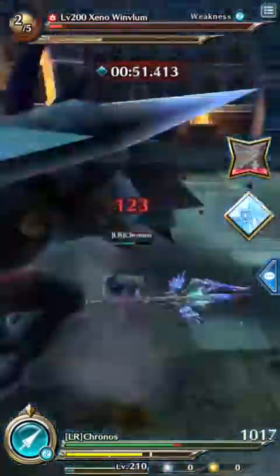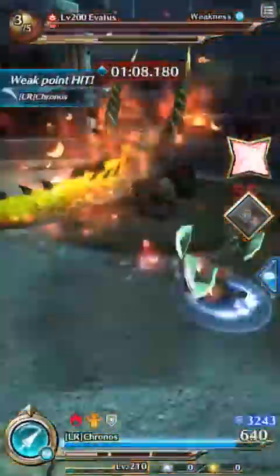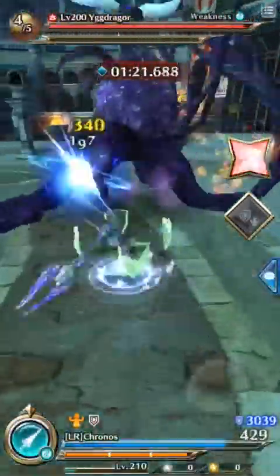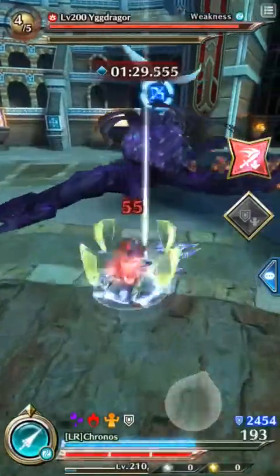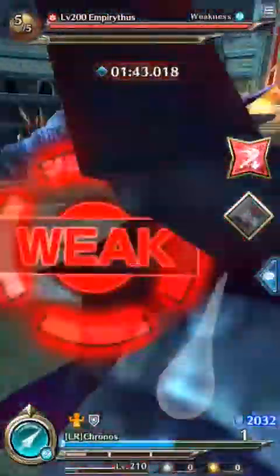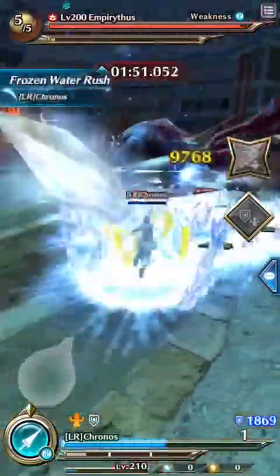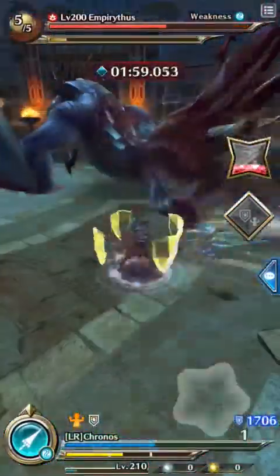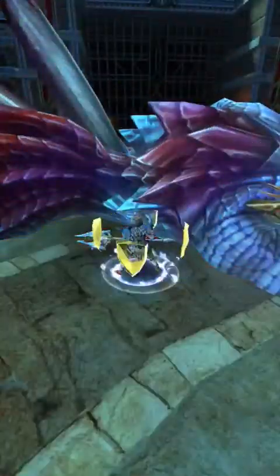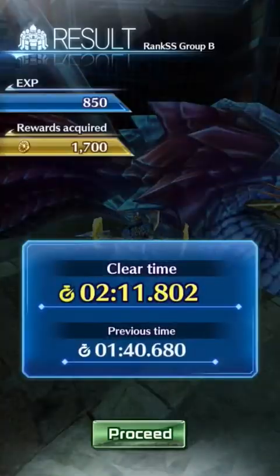I recommend buying the smoke dragon horns first, and once the PK shop has sold out, buy the gold, as the smoke dragon horns are a better deal. The problem with this method is that if you can't complete a run quickly or find it too difficult, you won't be able to farm PK points fast or make lots of gold in a short period of time. As you can see here, one run gets you 1,000 points.